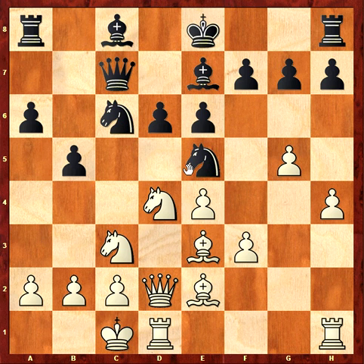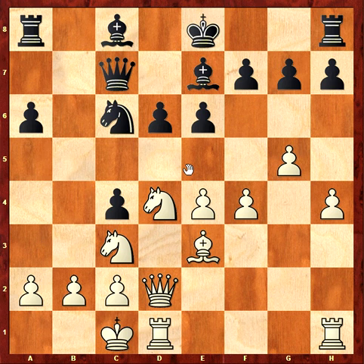Knight e5 is interesting. I played bishop e2 to defend f3, and that will allow f4, knight c4. Now I think it's good to take the knight, bxc, and f4. My idea is to break the enemy position — f5, bishop b7, and f5.